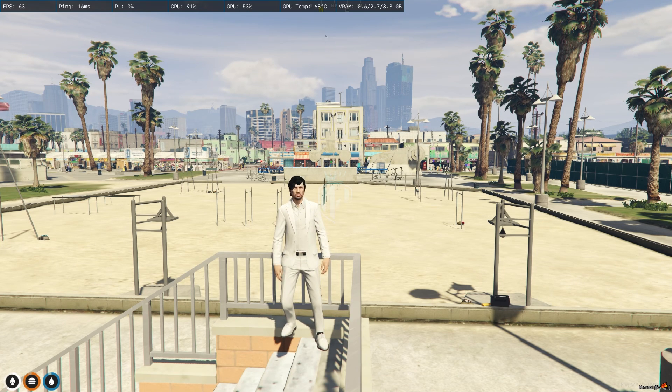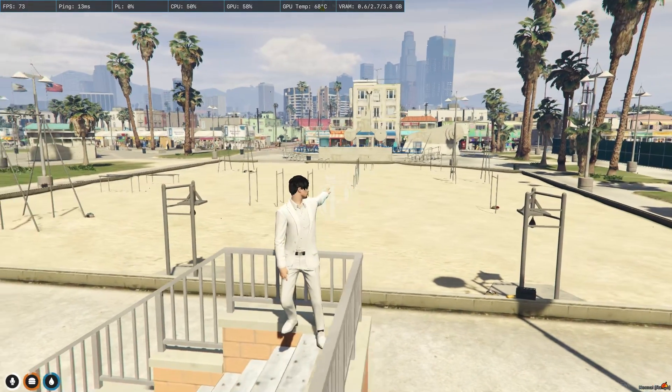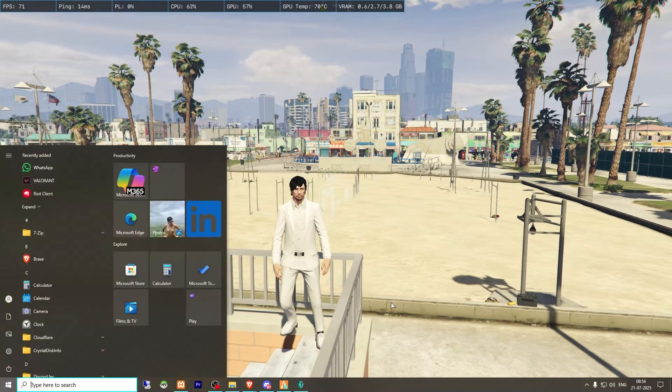Today in this video we are going to install a boxing event map in our FiveM server. Right behind me, as you can see, this location is currently empty. We are going to install this MLO — the map file — for the boxing event map. You'll get to see an immersive boxing ring, music system, and betting zone. Make sure to watch the video till the end. It's completely free and standalone, and I'll provide the link in the description box.